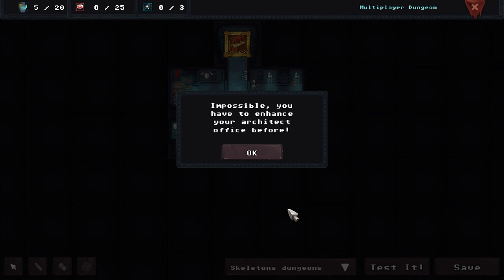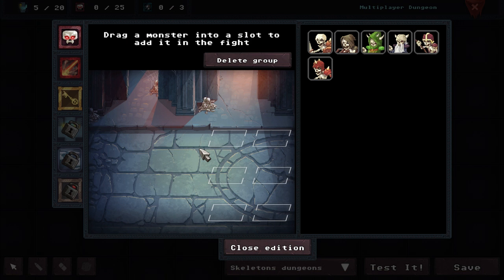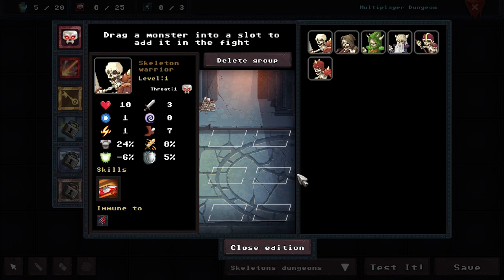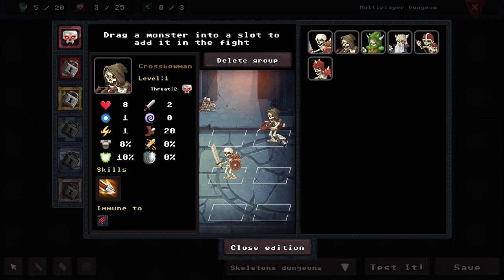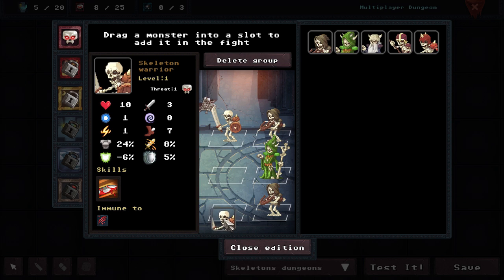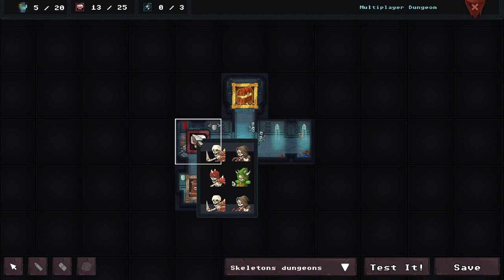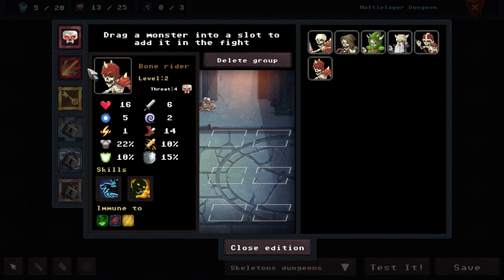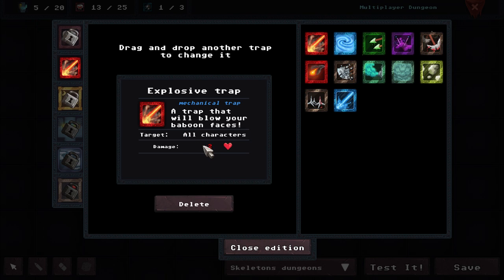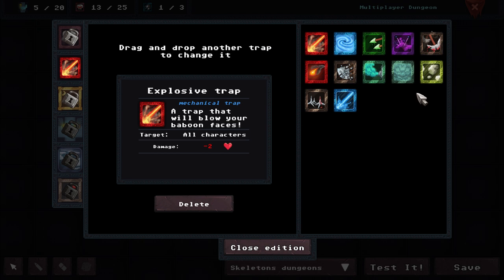You can check out Goblin Mountains — impossible, you have to enhance your architect office before. Drag a monster into a slot to add it to the fight. Can we just repeatedly do this indefinitely if we wanted to? Like say we wanted a full setup like that.